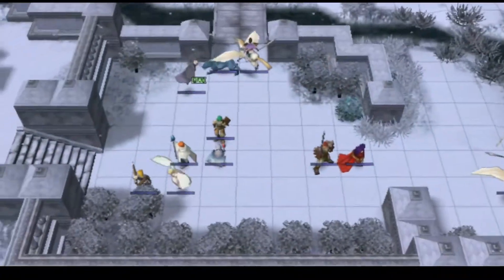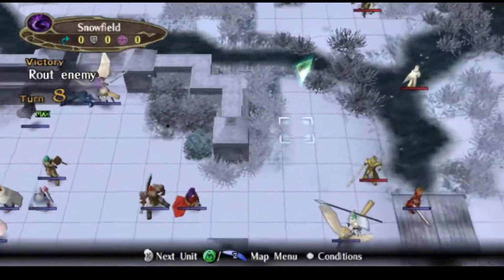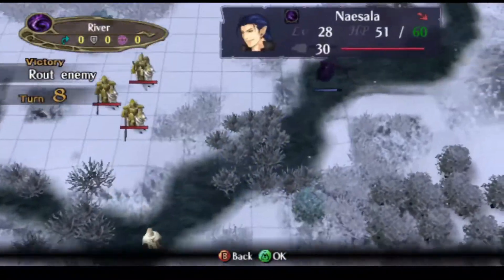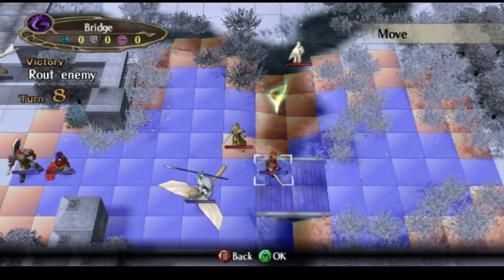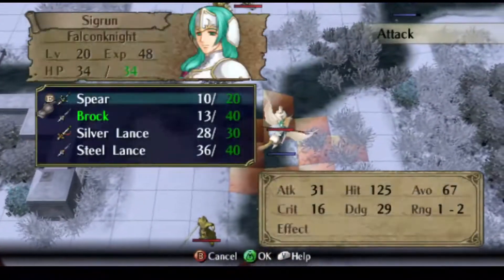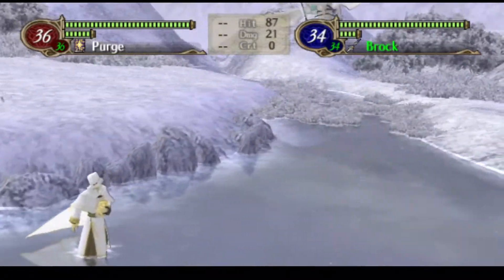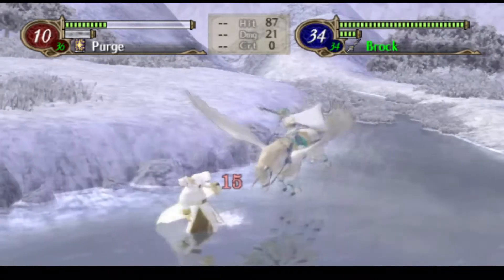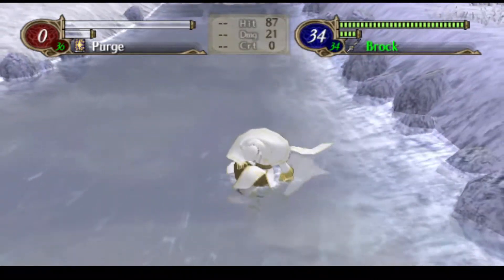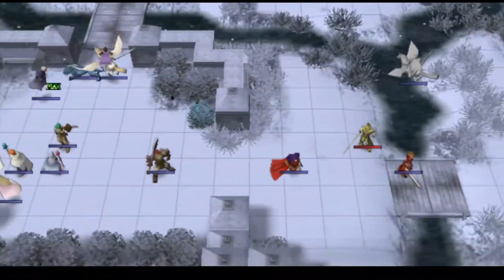These guys are a bit of a problem. I think they have Purge and they can one-shot Micaiah like everything else in the game can. You're not close enough, and Edward is also not close enough. Let's hope you can hit. You could be very scary for our squishies. Alright, let's have Sanaki and Edward team up on this guy.